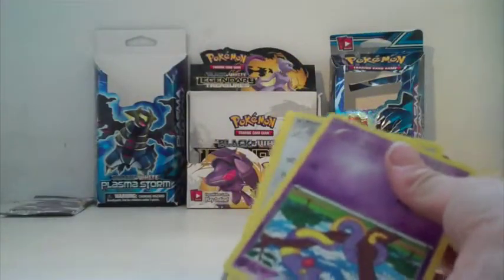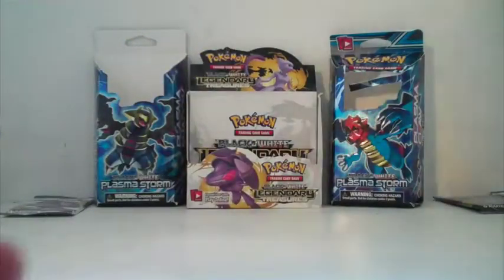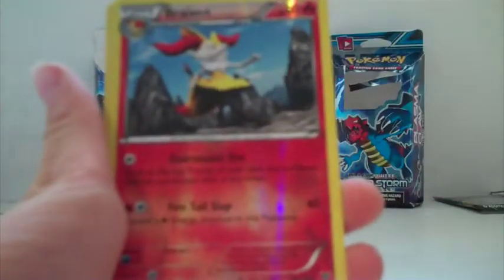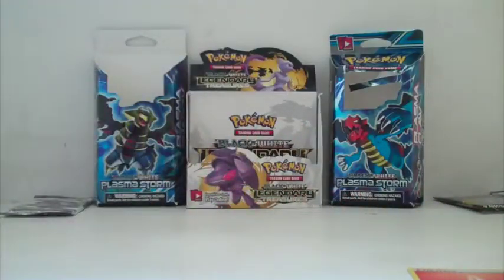I'm going to be very careful. I already ripped it. Super Potion, Ekans, Lilipup — Lilipups are here — Doduo, Doduo, Slugma, Fire Energy, Gligar, Beedrill, and Shauntal. So that was the first pack — not the best of packs.